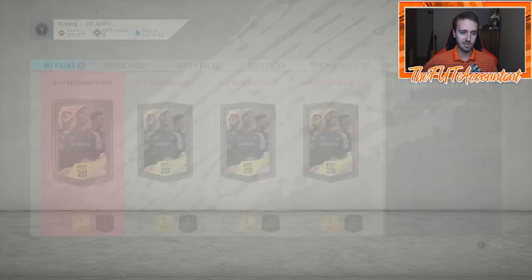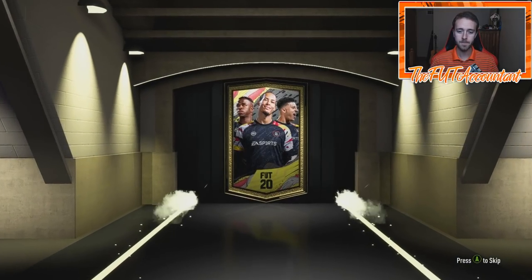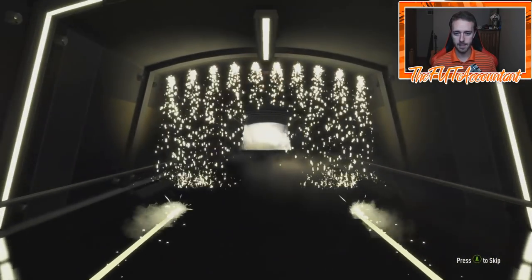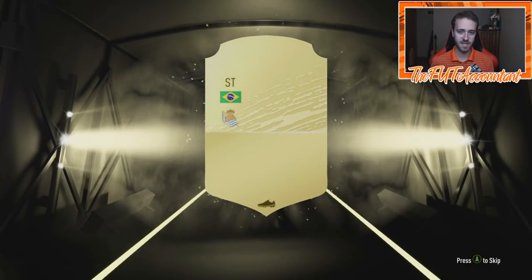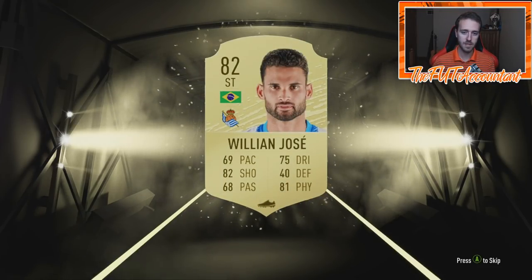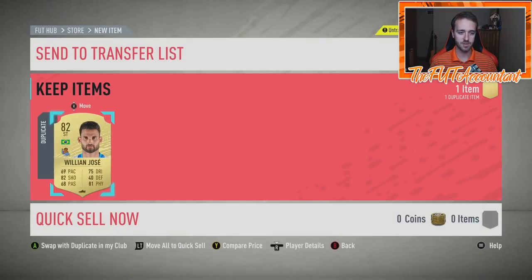I'm basically looking at this from the stance of: will you be able to craft some of these SBCs and use these cards to do icon SBCs, to do team of the week upgrades and stuff like that? Because the best of team of the week is going out of packs very soon, but the team of the week upgrades and the icon SBCs are still out for a couple more days. We have 20 of the 81 to 87s and 20 of the 82 plus.